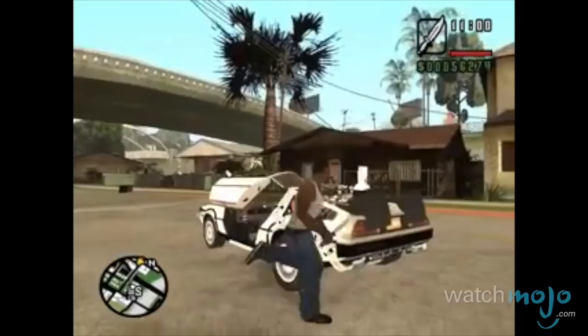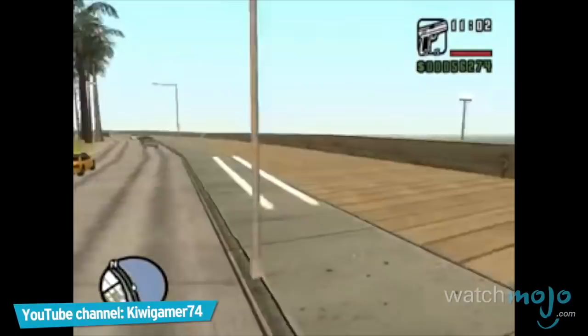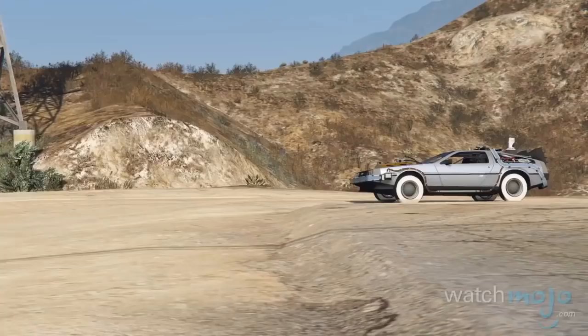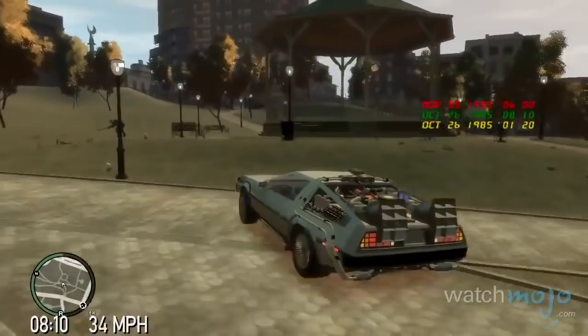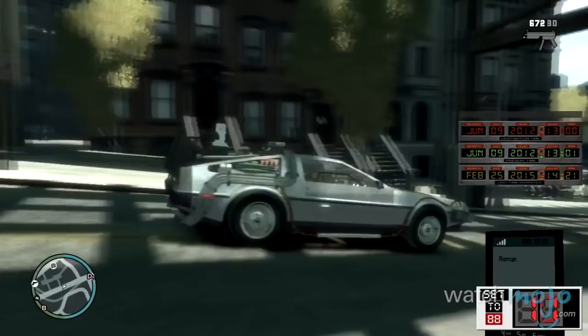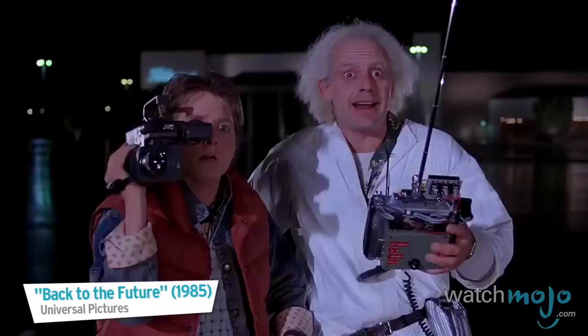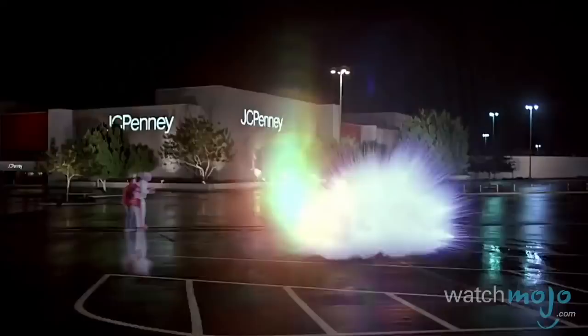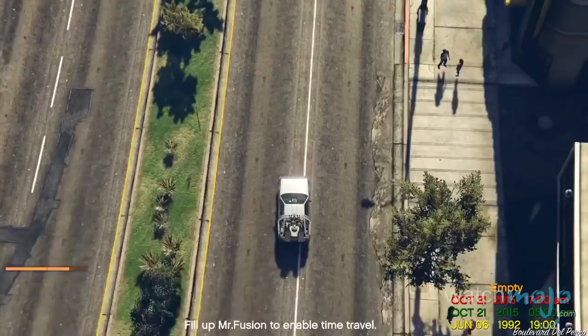Number 3: Back to the Future, GTA San Andreas and GTA 5. One of the most iconic vehicles from cinema is expertly brought to life in the GTA titles. Not only is the DeLorean faithfully recreated, but many of the famous sound effects from the film series are included to add to the authenticity. If you reach 88 miles per hour, you will disappear in the classic lines of flame, and then burst back into the scene in a flash of light, having the game cycle from day to night and vice versa, which should really make you feel like you're an actual time traveler.